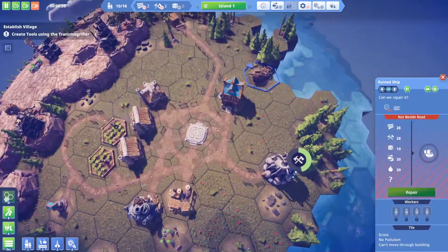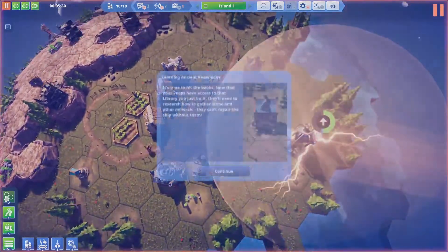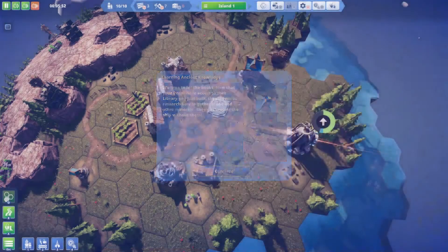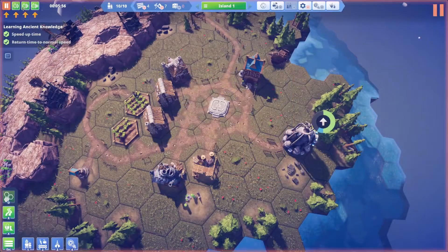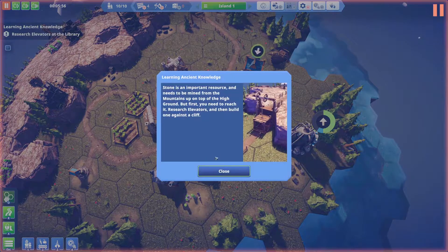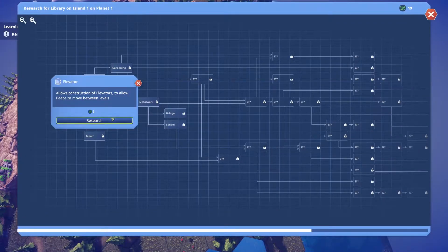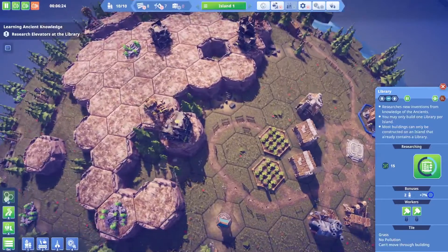I can see the ship over here — I'm gonna repair that at some point. It's time to hit the books! Now that the peeps have access to the library, they'll need to research how to gather stone and make tools. Stone is an important resource, but first we need to reach it — we've got to build elevators. Let's research the elevator.